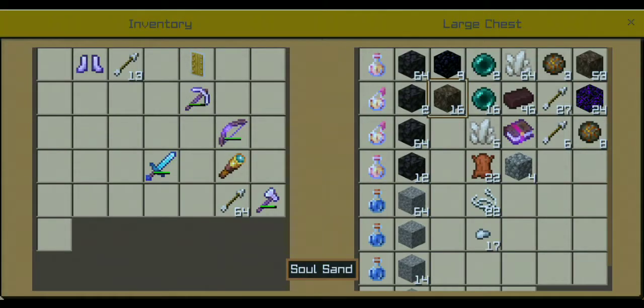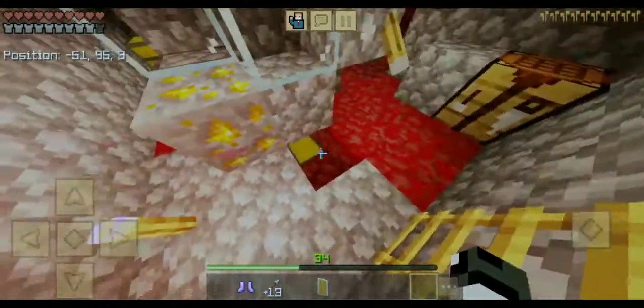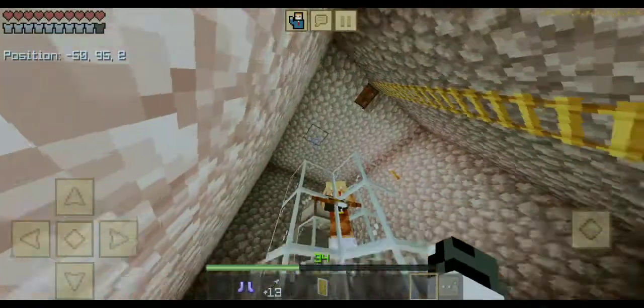So yeah guys, I am going to loot. This one has fire resistance potions, ender pearls, and obsidians, and a book called Soul Speed — so soul style. Yeah guys, this is a lot of bartering output. OK guys, subscribe to our channel. We'll see more interesting and funny gameplay videos. Until then, bye.